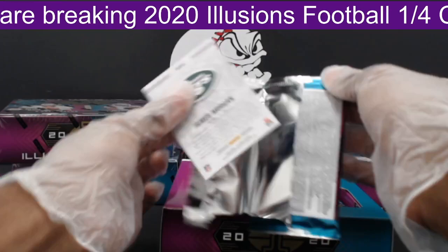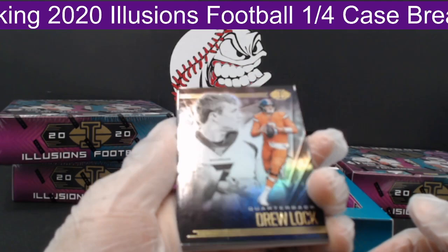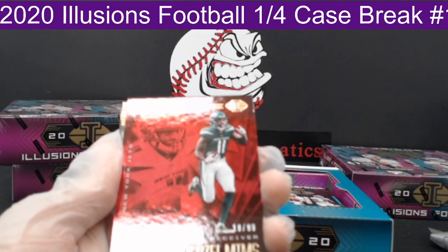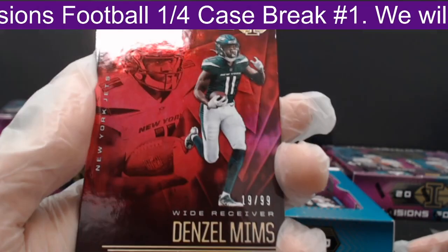Here we go guys, first pack. First up, we have a Drew Lock — a nice short print, out to the Broncos. Next, we have a Denzel Mims, numbered 19 of 99, out to the Jets.